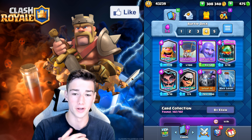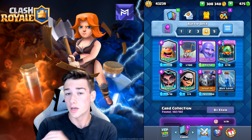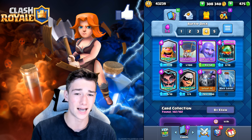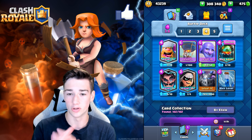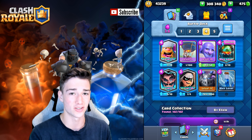Deck 2 is Lumberjack Balloon — a very strong deck this season. This is just one variant: Lumberjack Balloon, Bowler, and Inferno Dragon. Sometimes you throw in a freeze. I like the Electro Wizard in this deck because it helps out a lot on defense. This is kind of like a Lumberjack Balloon bridge spam deck — very fun to play and extremely strong on defense. When you counter push, it's pretty much unstoppable.